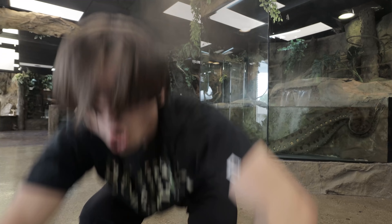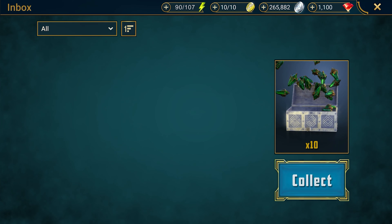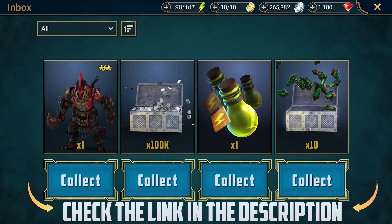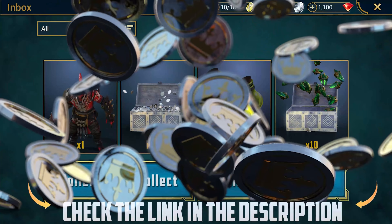This game has so many modes to choose from, you'll never get bored. And lastly, if you guys haven't downloaded Raid Shadow Legends yet, what are you doing? For the next 30 days, the top comment and the link in the description will provide new players with one of the dopest legends in the game — a hundred thousand silver, one energy refill, and ten mystery shards.